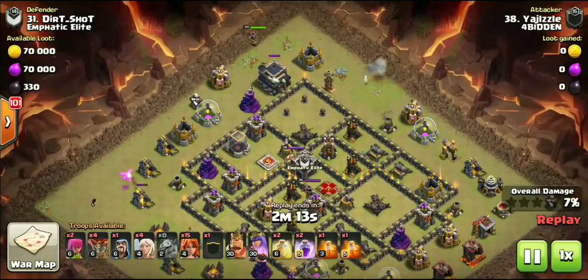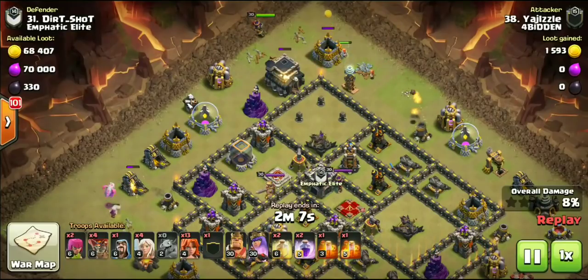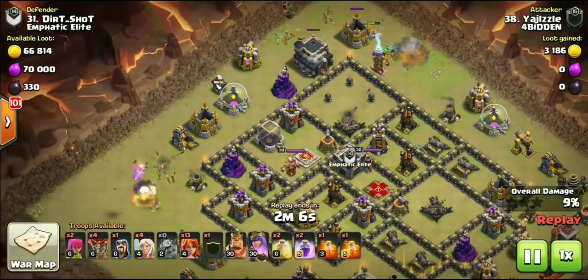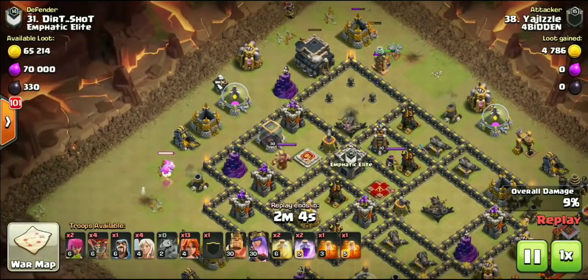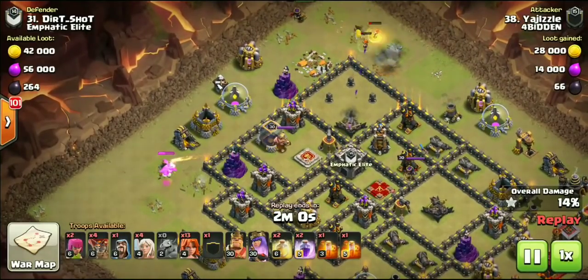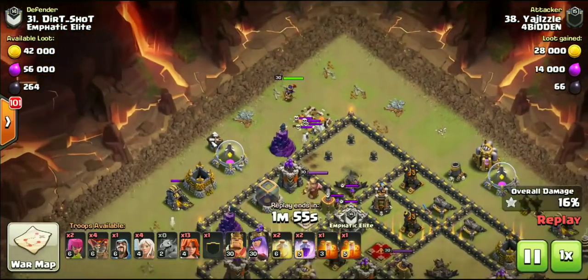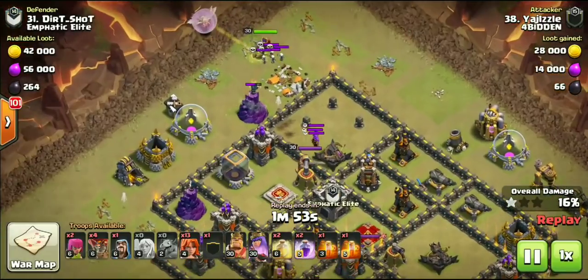Just like you would at Town Hall 10, you have your Queen on one side. She's going to funnel in over here on the far left. We have a baby dragon and just a couple wizards to set that funnel. Once that mortar is down the funnel is pretty much set. We did see a Tesla pop right there, so I went ahead and dropped down a couple Valkyries to deal with that.